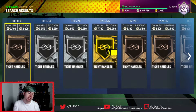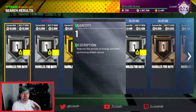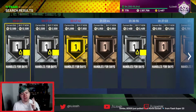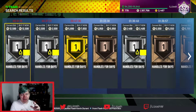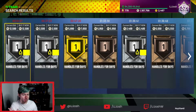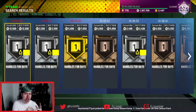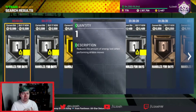This was originally an honorable mention, but I've decided it's a badge I will be putting on the card: Handles for Days. It reduces the amount of energy lost when using dribbling moves. Without it, his energy is going to be depleting by quite a bit. It's a really nice badge usually on guards or forwards — it's quite weird for a center to have it — but if you dribble a lot with your center or like to break down people, even in triple threat online, this could be a really nice badge.